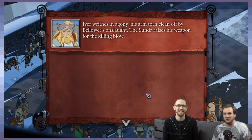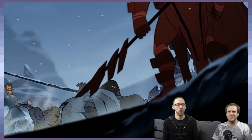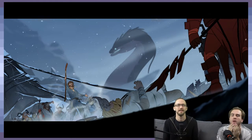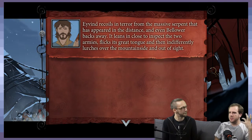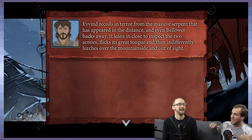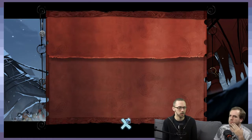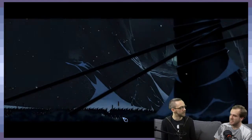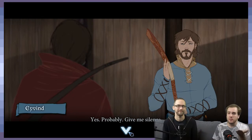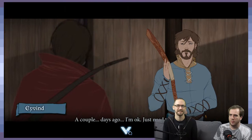Ivor rises in agony, his arm torn clean off by Bellower's onslaught. The Sunderer raises his weapon and Avon steps in — the useless mender. This won't go any worse than the last one did. What are you gonna do, heal his armor? Cutscene. This is the part of the game where things kind of take a turn — it becomes clear for the first time that this primal force isn't working with the Dredge. It is driving the Dredge away. So it's a third party.